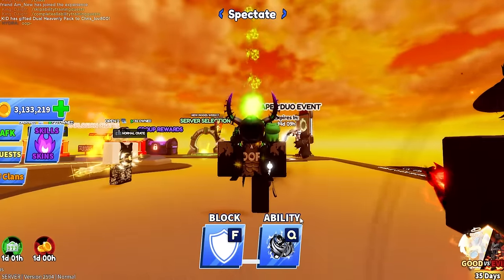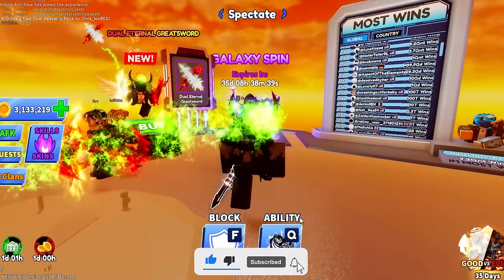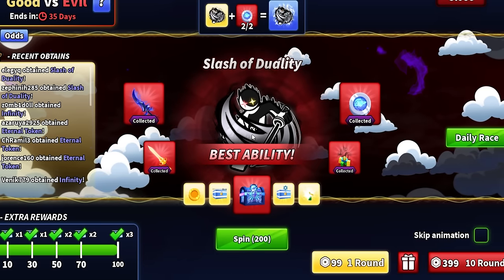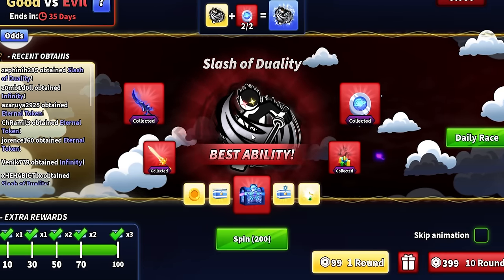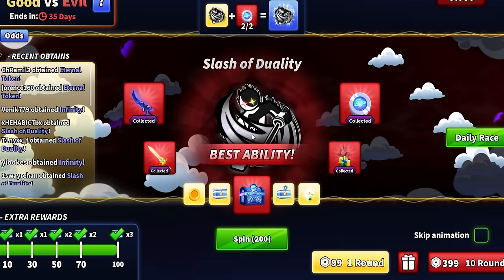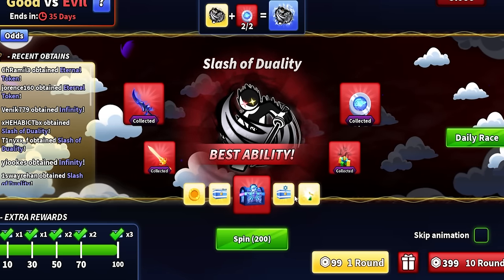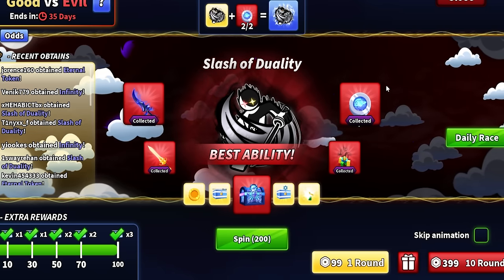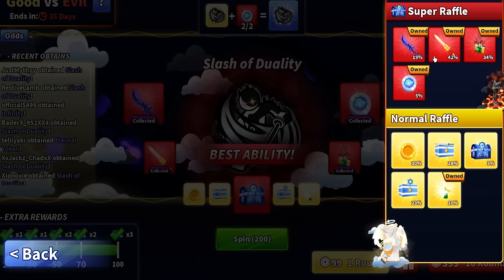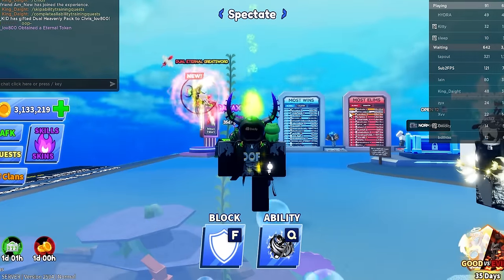To get this new ability — yes, it is pay-to-win, so good luck. What you want to do is go over to the Galaxy Spin and keep rolling until you get this ability called the Slash of Duality. You need the sword, this other sword, this emote, and also this token. The chances of getting these are 19, 42, 34, and 5 percent respectively.